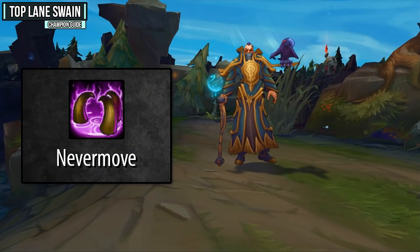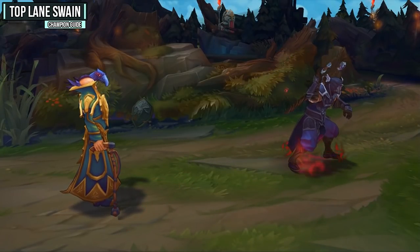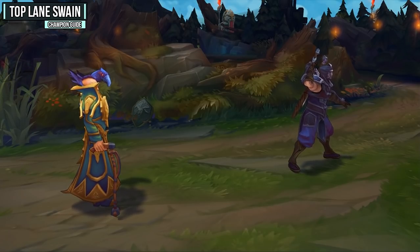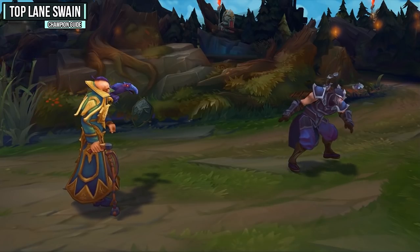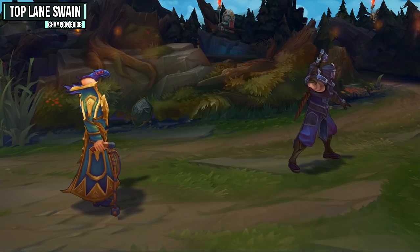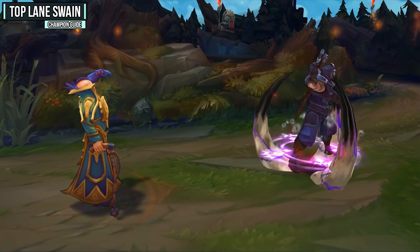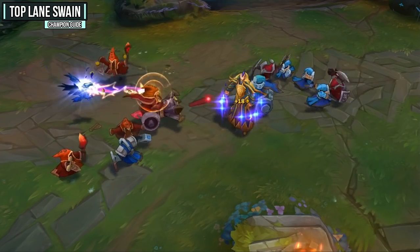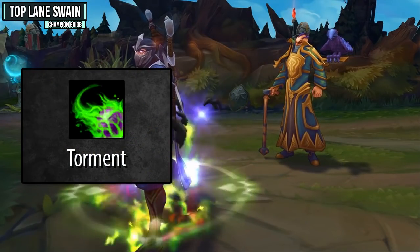Swain's W is Nevermove, your AoE rooting ability. It has a 900 range, and after a 0.875-second delay anything within the 125-radius will be rooted. The root duration starts at one second but gains a quarter second every time you put a point in it, ending up at two seconds. This is great because it's an AoE root that can be used offensively to get kills or defensively to peel for carries. You can even combine it with your Q to easily farm — chunk down minions with Nevermove, then use Beatrice to clean them all up.